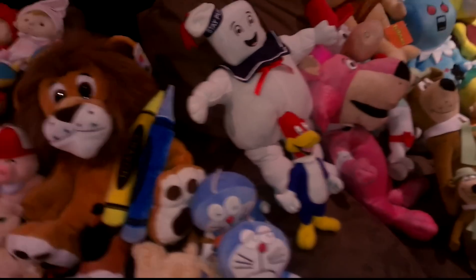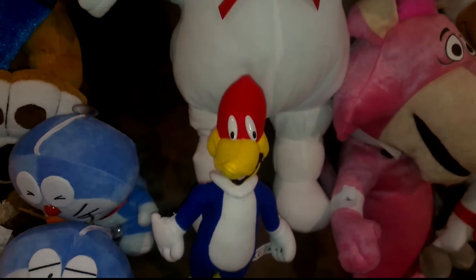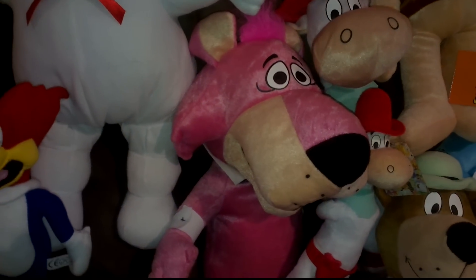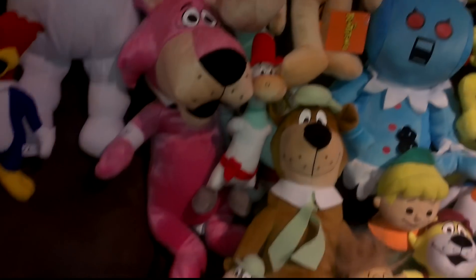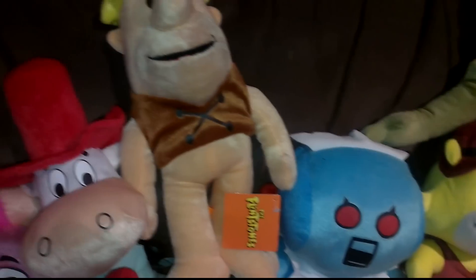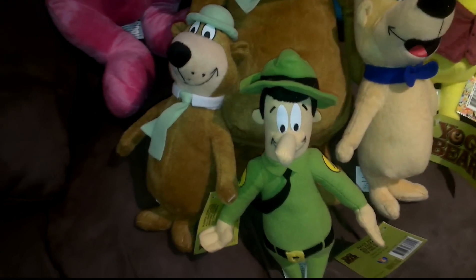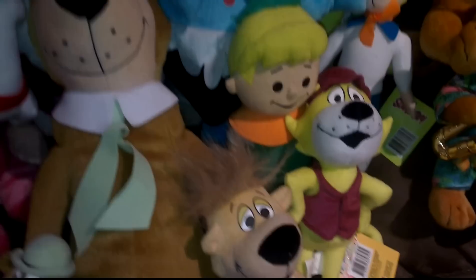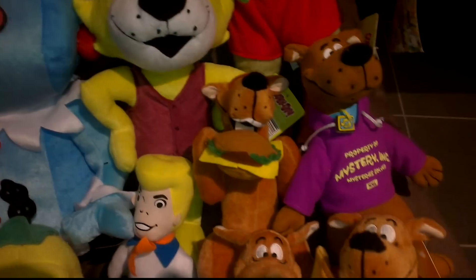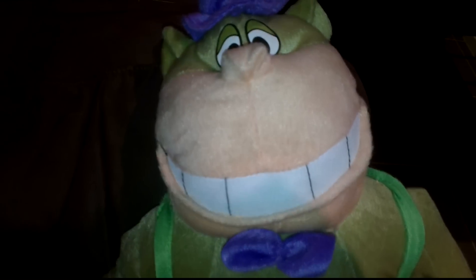Got some old school plush: got Stay Puft from Ghostbusters, Woody Woodpecker, Snagglepuss — this guy was really hard to get, probably spent $20 or $30 on him, really big and really hard to grasp. Quick Draw McGraw, big one and a small one. We've got Barney Rubble, Rosie the Robot from The Jetsons, some of the Yogi Bear characters — Yogi Bear, Ranger Smith, Boo Boo — and Elroy from The Jetsons. Got some Scooby Doos, a big Top Cat, and Magilla Gorilla — a pretty awesome win.